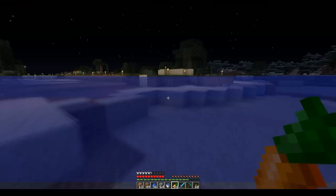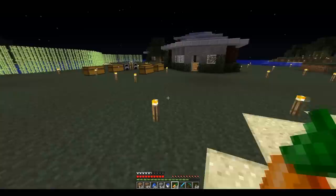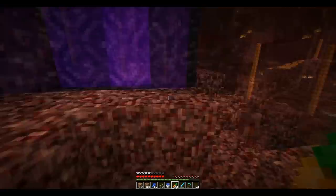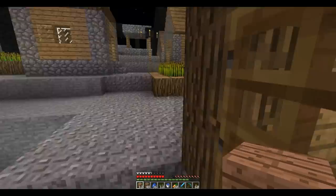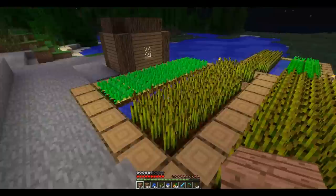I'll start recording when I'm there because it's a very long journey. Jackson lives about 2,000 or 1,300 blocks away from everyone else from the spawn. So I'll see you guys back when we reach Jackson's place. We're at Jackson's nether portal and we're going to go to his house now. I'm joined by George, Saxon, and Jackson. So we're at Jackson's house now - I see he has a nice farm out here with lots of wheat and carrots.